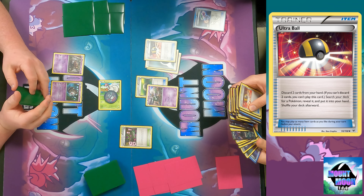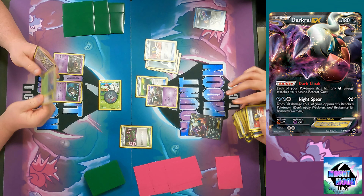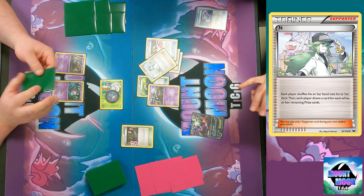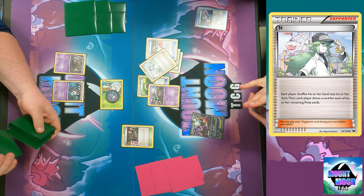I'll probably grab a Darkrai. Darkrai would be good - it has the ability Dark Cloak, where each Pokemon with a dark energy attached to it in play has free retreat. Night Spear does 90 and puts 30 damage on a benched Pokemon.